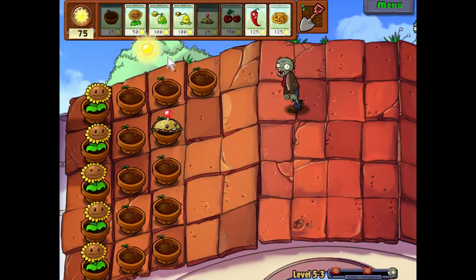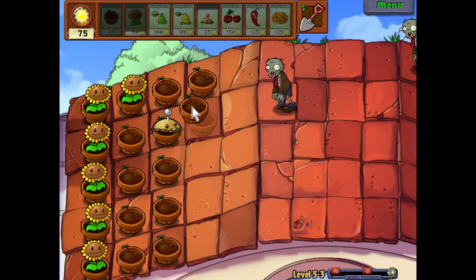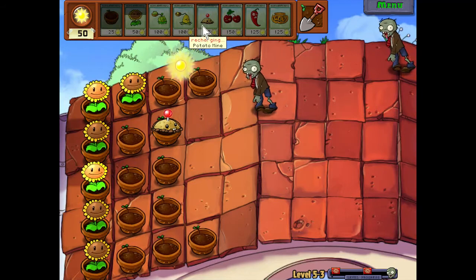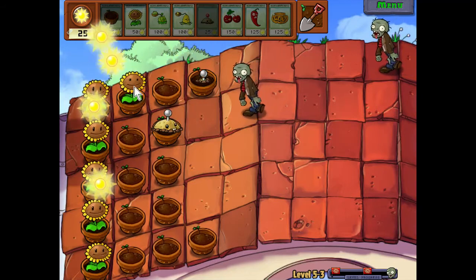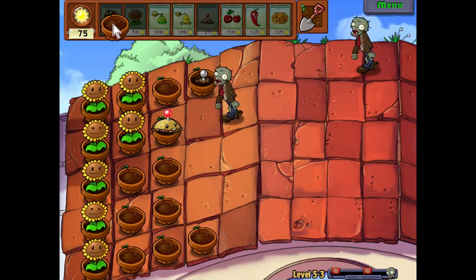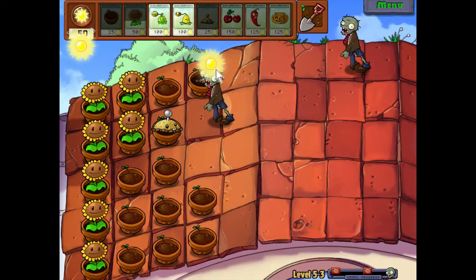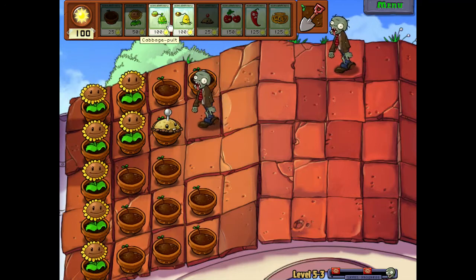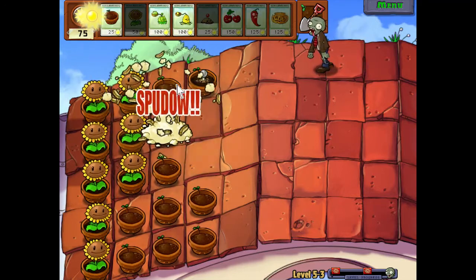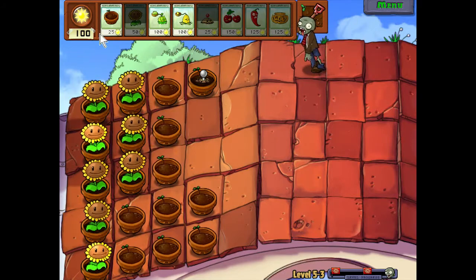It's giving us less and less Flowerpots to start out with, so we definitely want to place those. Lots of sun — let's keep building our flowerpots out. Now we're gonna want like two Cabbage-pults and a Kernel-pult, and you'll be surprised at how much more firepower that ends up being for you. Really, really good.